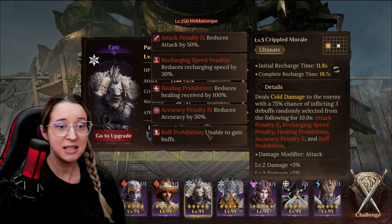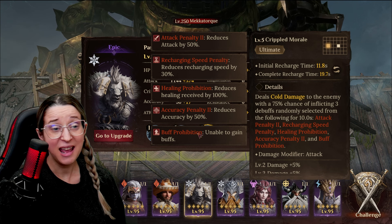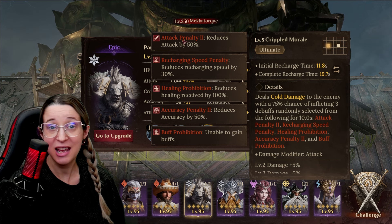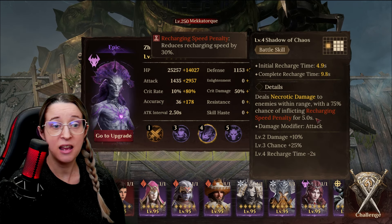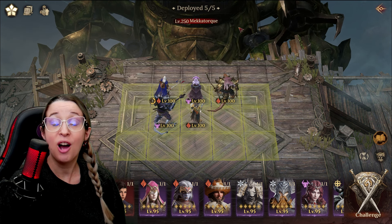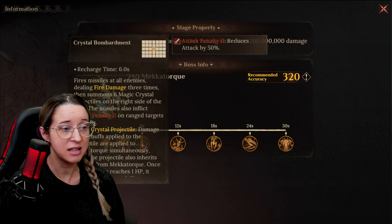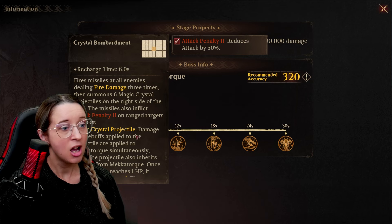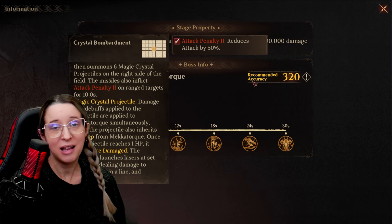We all don't like him — he's terrible. But he applies five different debuffs throughout the battle, which can take a while to happen, so there is going to be some RNG there. But that's five stacks of that extra damage taken to the boss. And keep in mind, depending on who you're using — if you're using someone like Zarloth, who has it on an AoE recharging speed penalty, if that goes on the orbs, then the debuffs are transferred to the boss. So with the passive here: when the magic crystal projectiles — the orbs, the balls — are dropped, any of the damage and debuffs applied to them are also applied to the boss.